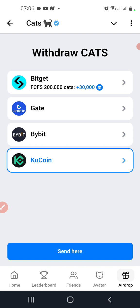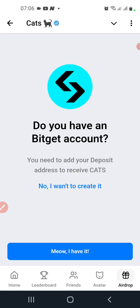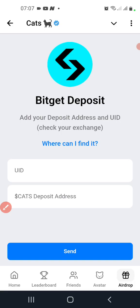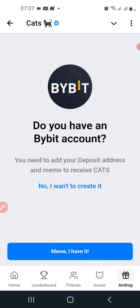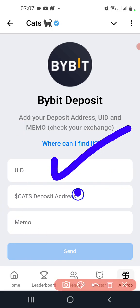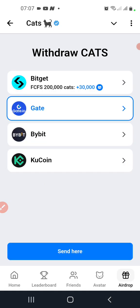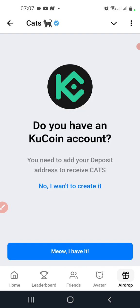I want to add Bitget because of this promo. You click on Bitget, then click 'Send.' If you already have a wallet, click 'I have it'; if not, click to create a new one. You'll see fields for UID and CAT deposit address. For ByBit, note that it asks for UID, deposit address, and a memo. Gate.io asks for UID, card, and memo. KuCoin only requires a UID.